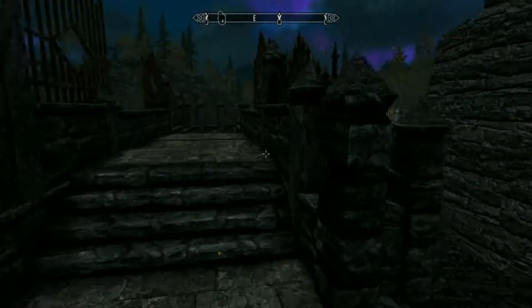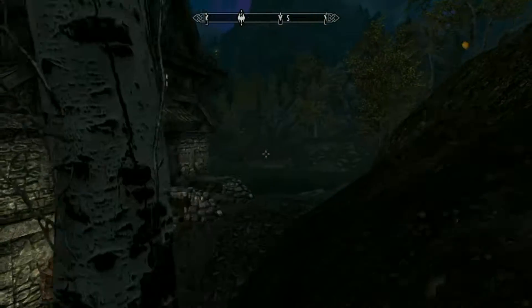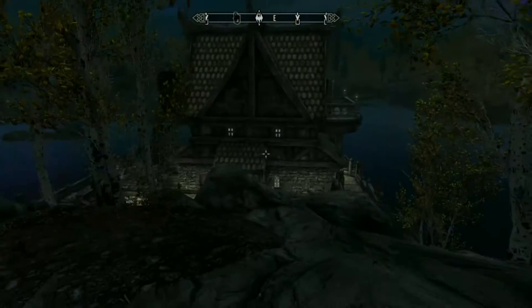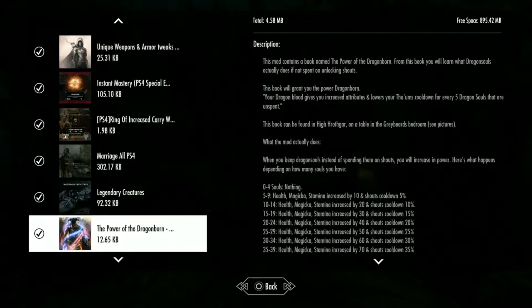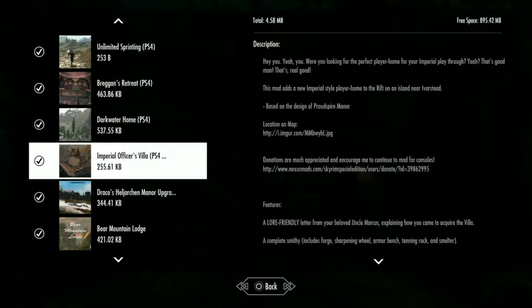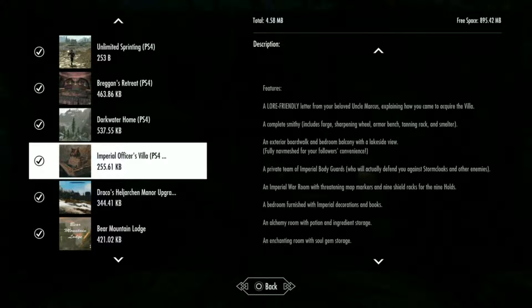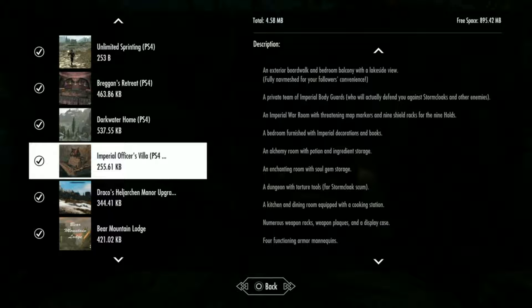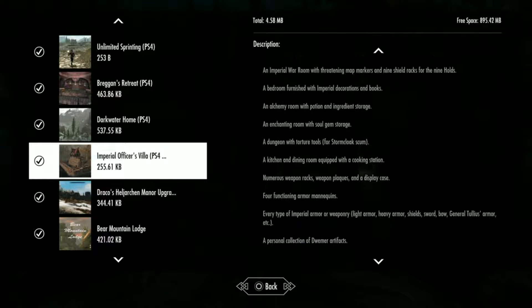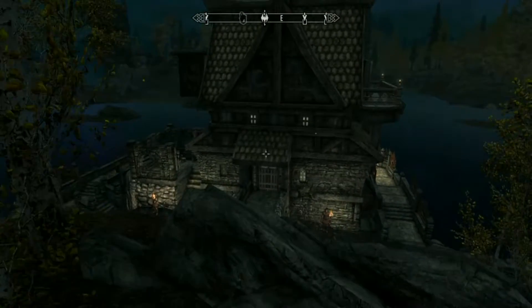Let me get to the front of it. I'm going to show you guys the description real quick before I walk in. It's called Imperial Officer's Villa - you can pause the video and take a look at that. I'll scroll down so you have some time to read everything over. There's a dungeon with torture tools for Stormcloak scum. Pretty long description, but that's everything you need to know.